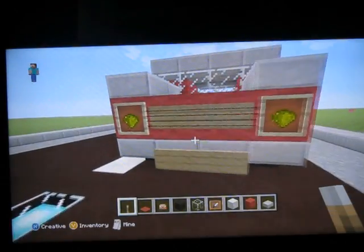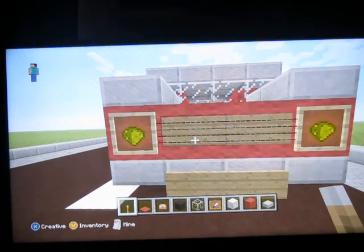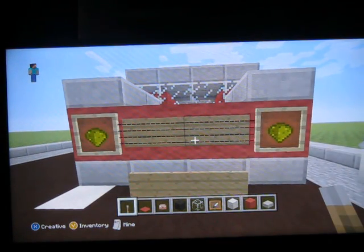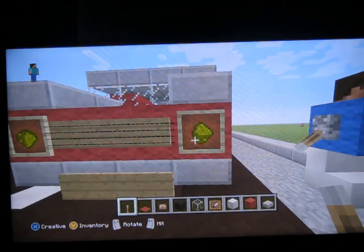And on the front, those are signs for the plate. And here is the grill, which I made by putting two signs and then just putting lines across them. We've used glowstone dust for the front headlights on this one.